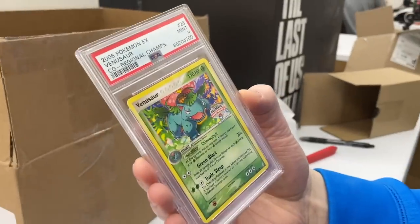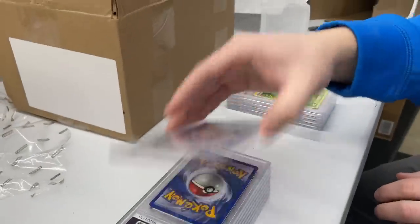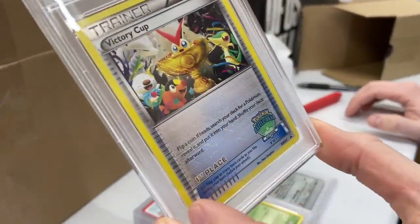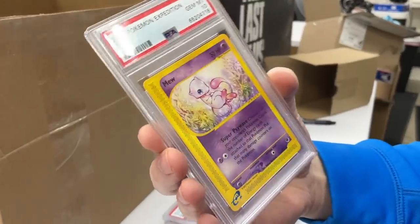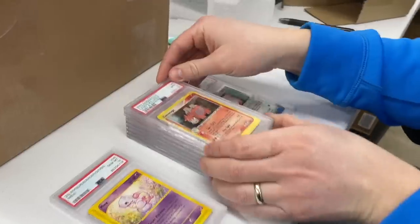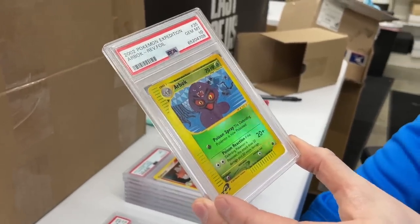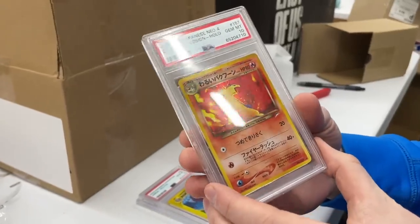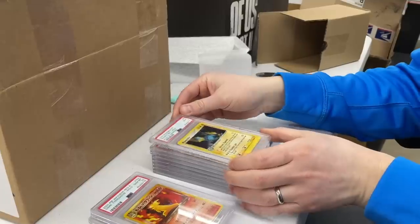The Regional Champs Venusaur got a nine — that's the promo, a tough grade too. A nine on a Victory Cup — first place, Black and White — that's solid. Oh baby, we got a 10! Pokemon Expedition Mew got a 10 — it's definitely easier to get strong grades on non-holos, but that doesn't happen very often. Nine on Camperupt from Ruby and Sapphire. A 10 on a reverse holo — that probably has single-digit pop count. And a 10 on Typhlosion holo — dark Typhlosion — that's crazy.